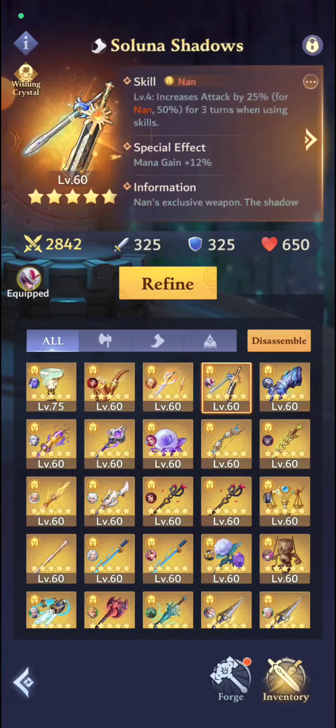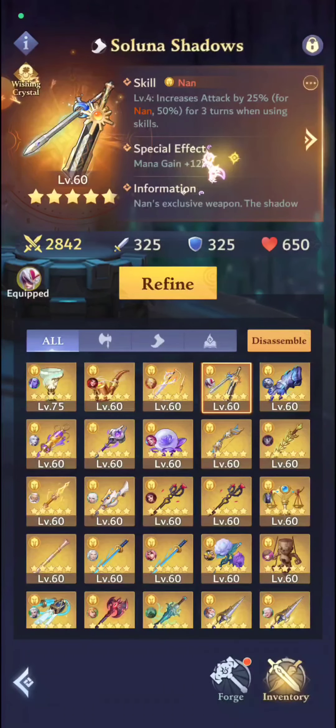Mana Gain is actually really good on heroes that are slower. I've noticed that when you throw a bunch of stones, there is sometimes one hero that's a little bit behind, so that 12% does help them actually get to the 100% mana that you actually need.